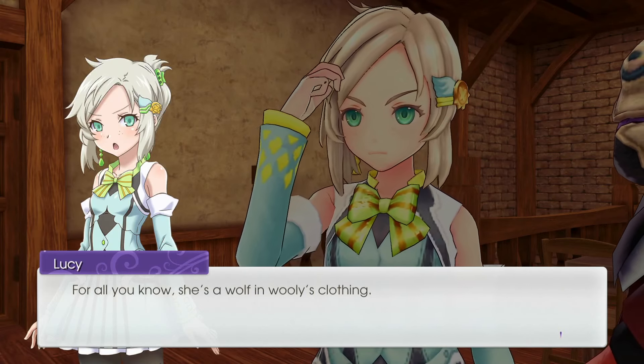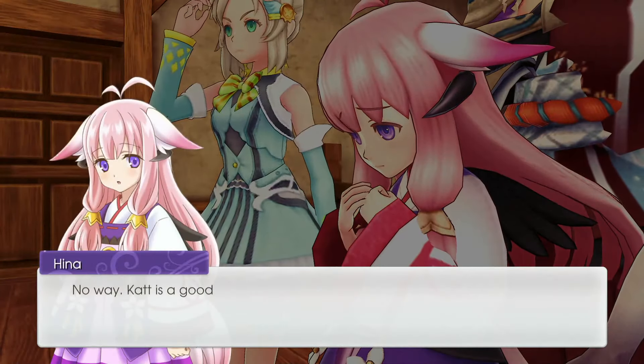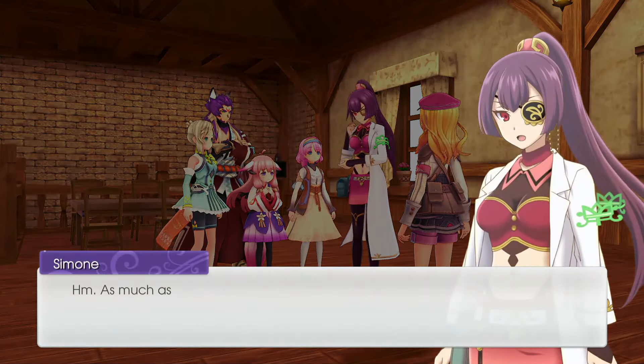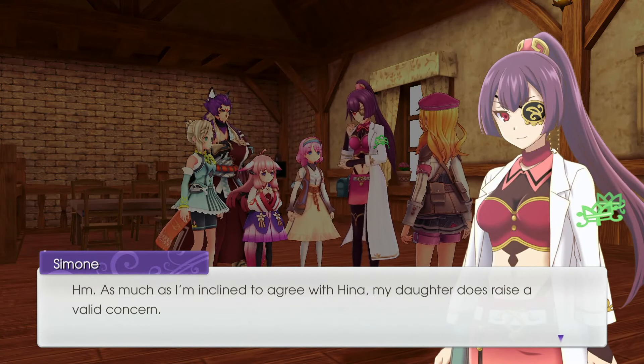'Isn't it obvious? They're arguing over who's going to take you in.' Could you people be any more gullible? You're inviting a total stranger into your homes — ooh, Lucy's a little sassy! 'For all you know she's a wolf in woolies clothing.' No way, Cat is a good person.